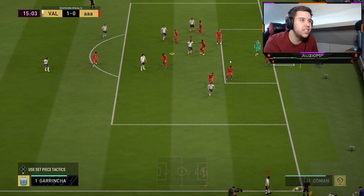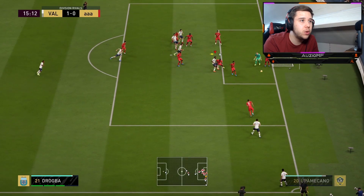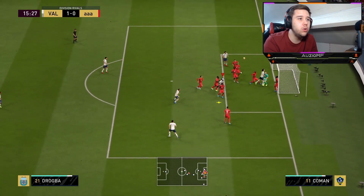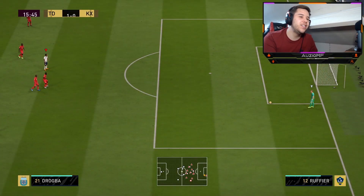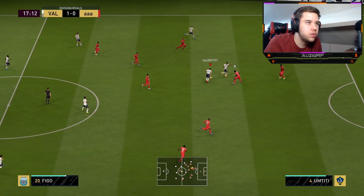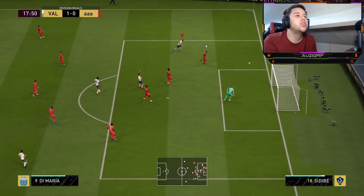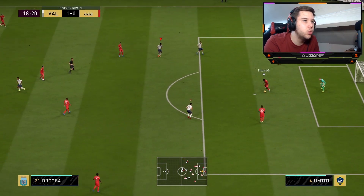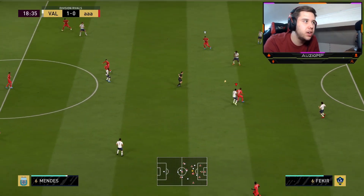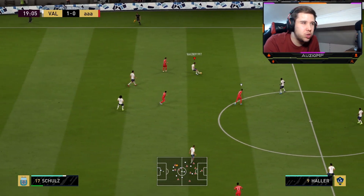Near post corners — Drogba, six foot two, amazing jumping, 99 heading accuracy. Put your head on this one. Very unfortunate, wide open and he's not got that on target. Nice little cut, finesse — oh my god. The only thing I didn't like there was the build-up towards the finesse; he took a very long time to take it on and the animation wasn't great either.